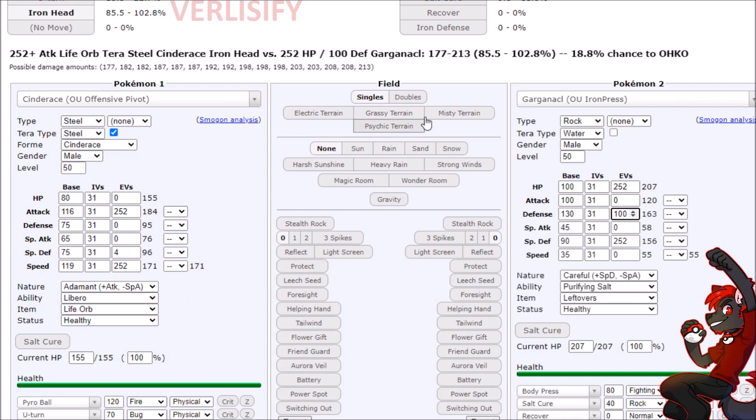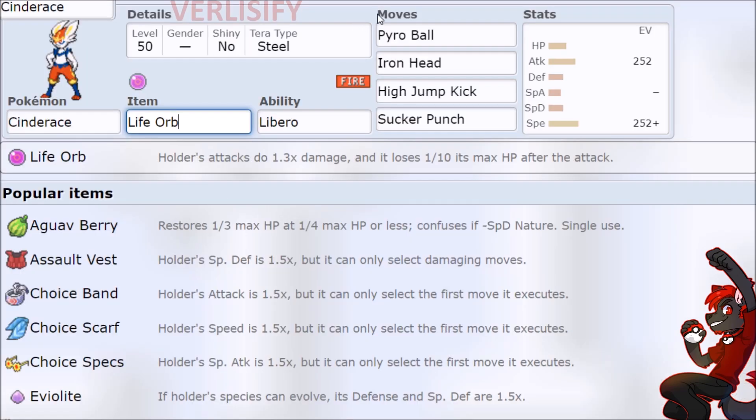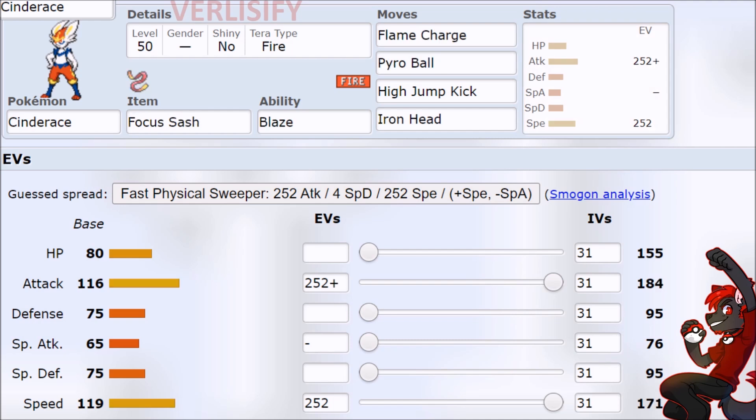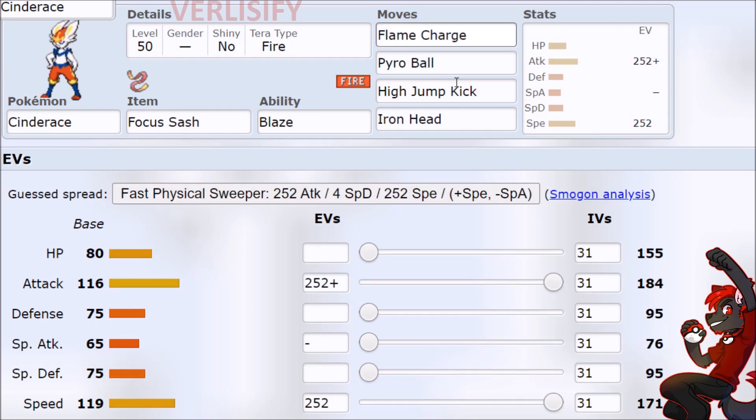So why use Iron Head for Fairy-type Pokémon? Well, what are the more predominant Fairy-types? Fluttermane — and Pyro Ball just KOs it anyway. When it comes to safely dealing with Pokémon that outspeed you, that brings us to speed tiers. With Jolly Cinderace versus Adamant Cinderace, for an Adamant Cinderace it's interesting that a Jolly max speed Garchomp used to be a reference point, though Scarf Chomp is basically dead now due to power creep. But the idea still stands — going Adamant max speed, you outspeed base 102.